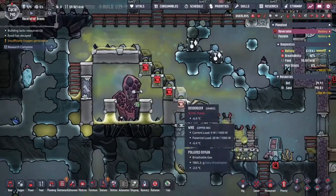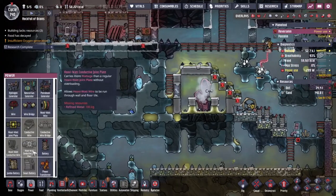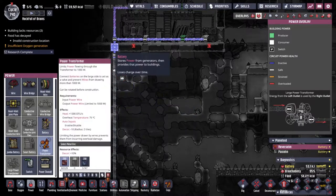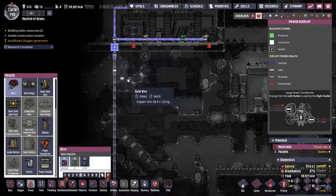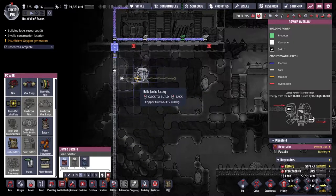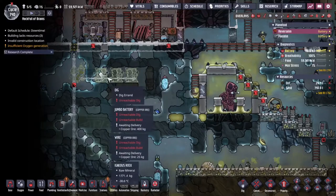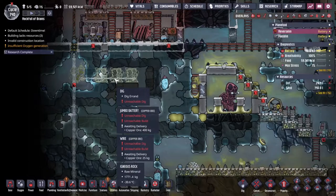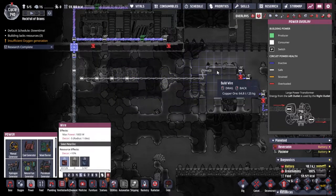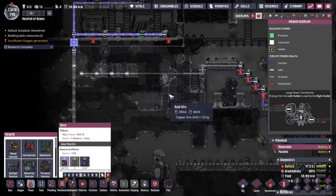Oh, this really needs hooking up to a power system. Let's do that quickly. A little bit of wire across the bottom, and I'd really like some smart batteries, but for now I'll put three down and connect it up to the actual power. Thankfully we've got loads of copper wire, so that's not a problem. We'll leave that there as a backup in case it's needed.